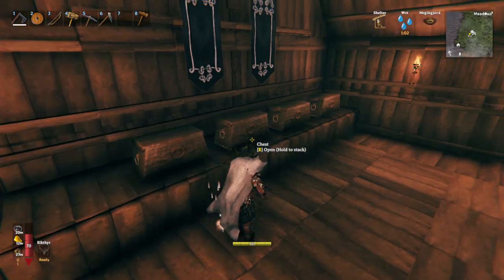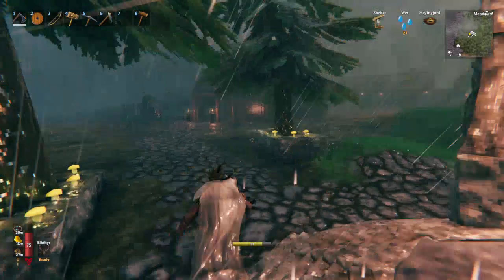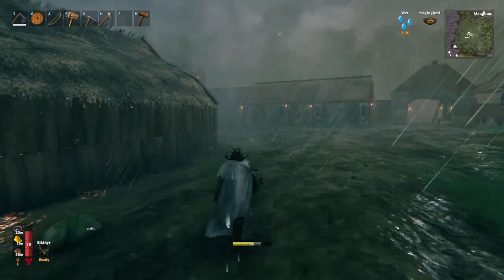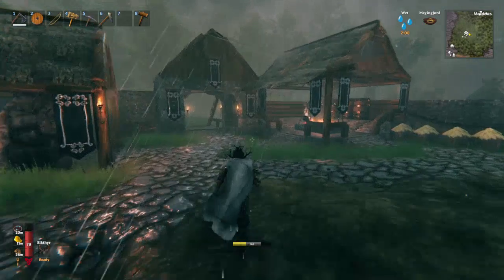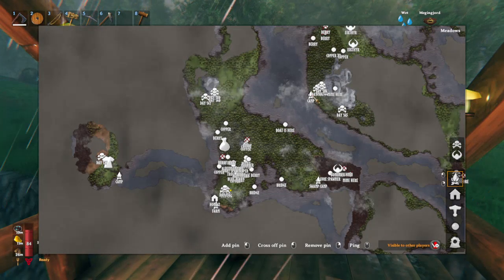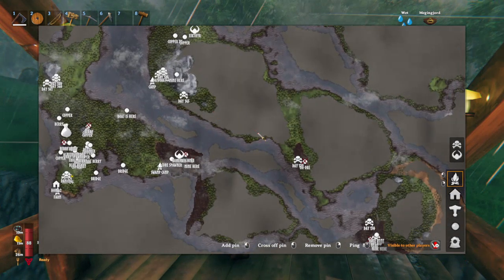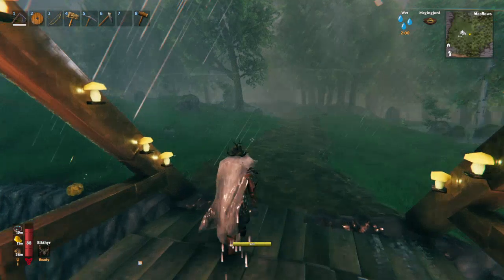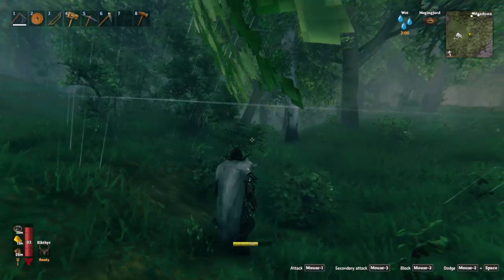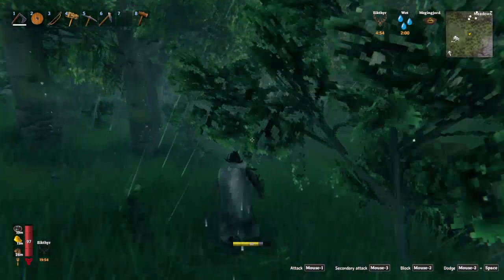There are our three eggs for the world boss, but we've got to go find the world boss still, which is actually part of my adventure today. So let's go run to the boat now. I wanted to make sure everything was prepped and ready. Our boat is here — we've got to go to that camp, but I need to search that side of the mountain and see if we can find the spawn point, or at least something that will indicate where the spawn point is.